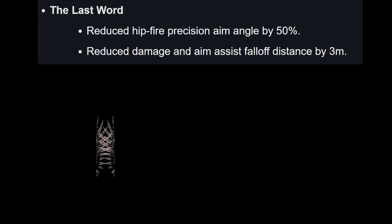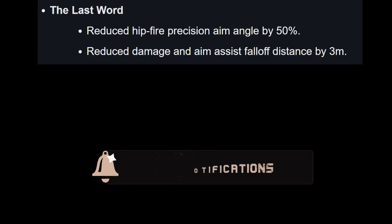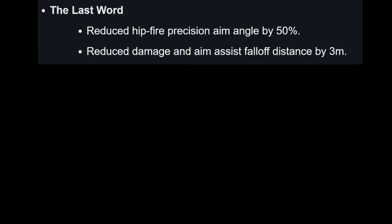But I want to start off with this: for the most part, last word is fine. It's actually more than fine. It could have been a lot worse, and with how they hit it, it's the best possible scenario. But there are some limitations, as there always are. They reduced the hip fire precision angle by 50%, and they reduced damage and aim assist fall off distance by three meters. This is a very complete nerf — it's actually really well thought out.